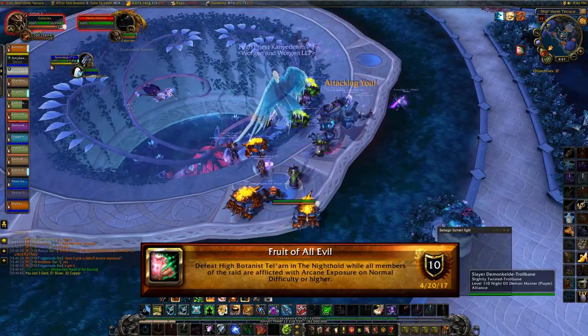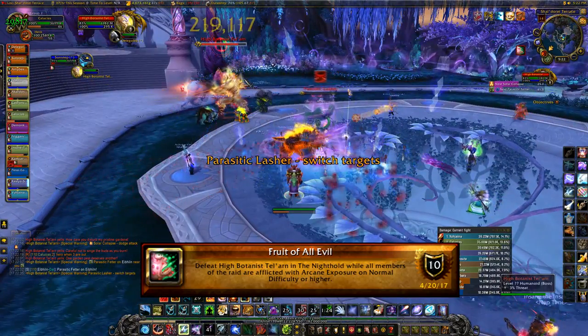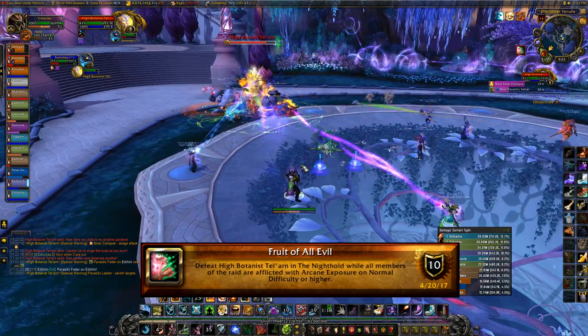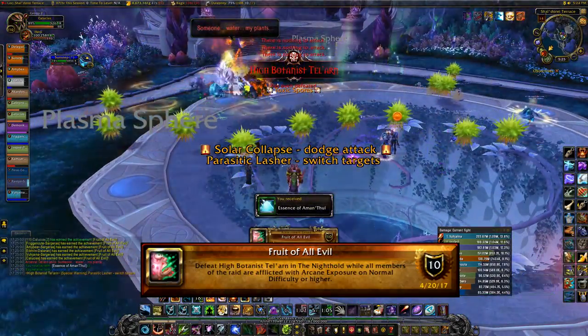Hallucinations only have one HP, so make sure you kill every hallucination you see so they don't kill other people. If anyone dies in this encounter you won't get the achievement. Make sure everyone gets the Arcane Exposure debuff, defeat High Botanist without anyone dying, and you'll get your Fruit of All Evil achievement.